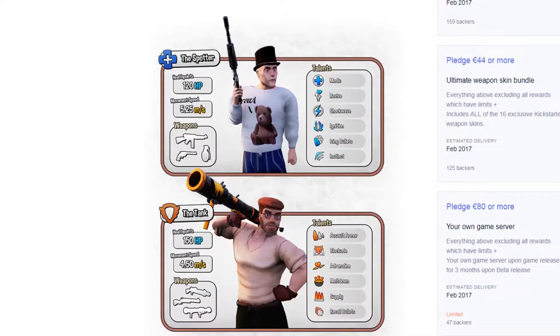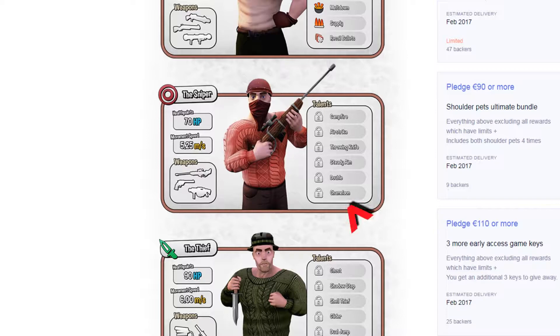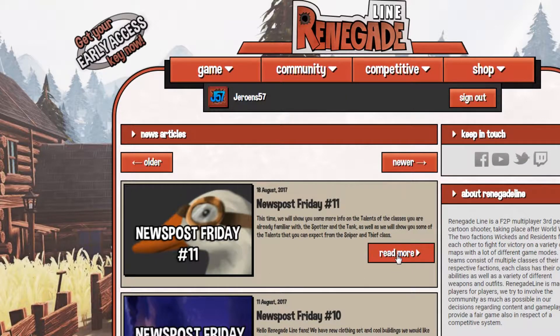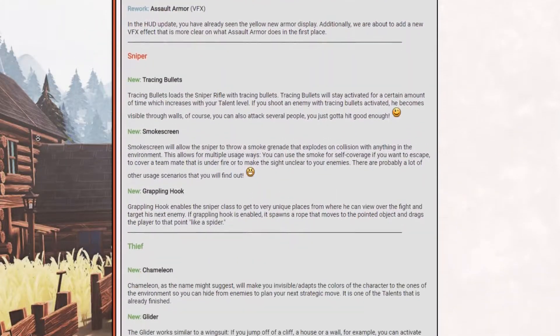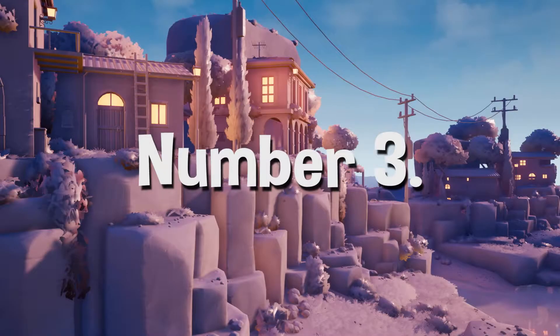Number 2. The sniper once had an ability written down on a Kickstarter called Chameleon, meaning he could go invisible or adapt the colors of the character to the environment. Much later, on the new post Friday hashtag 11, they updated some abilities and the Chameleon ability moved to the Thief class instead of the sniper. That's why they added Smokescreen as a replacement, so you can still hide from your enemies.